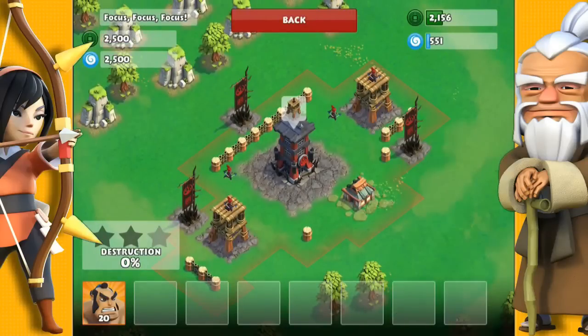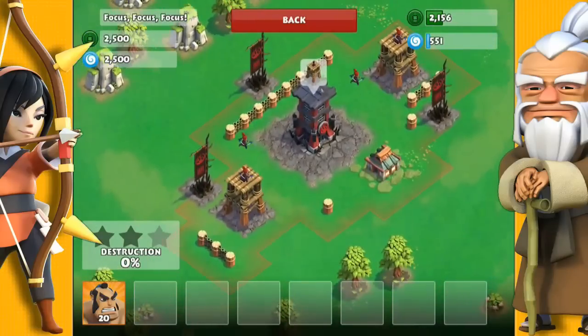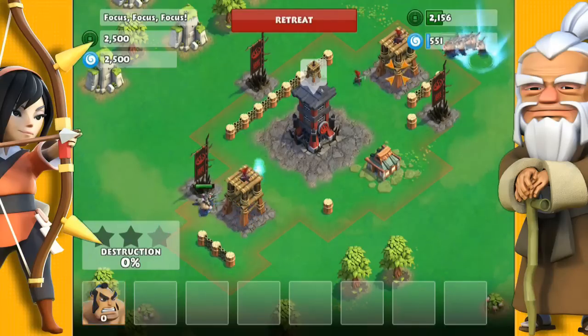Here it's similar to the last mission, however there are now 2 Archer Towers and there are a couple of Ninjas guarding it. So I'm just going to use about 10 Samurai on both Archer Towers and that should be more than enough.